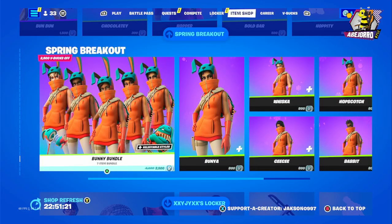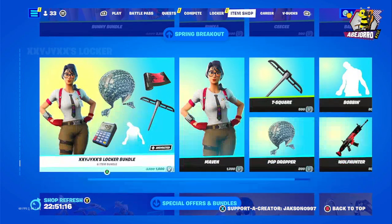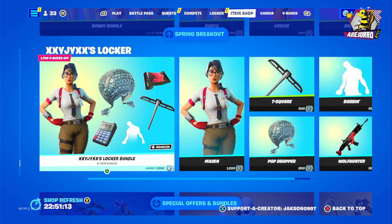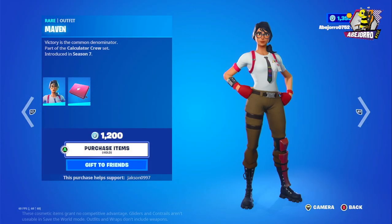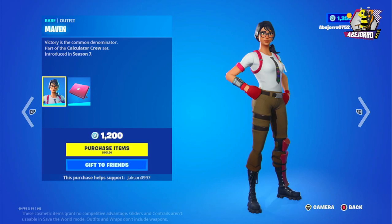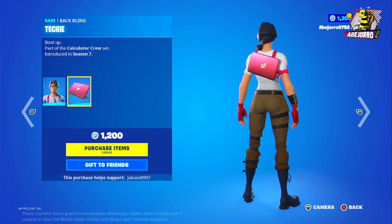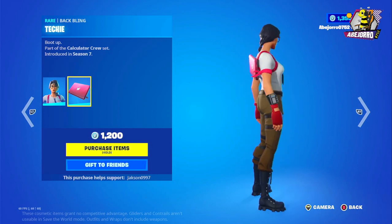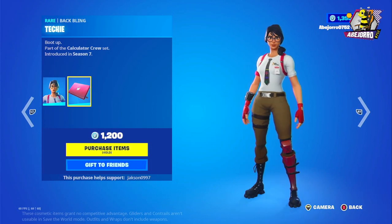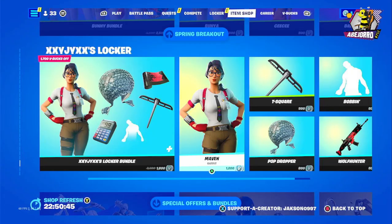Then we have Quackling, Pastel Stella, Hopper, Bambon, and Hoppity. Then we have the Bunny bundle with Bunny M, Whiska, Hopscot, CC, and Babbitt. And the Lacquer bundle with Maven at 1,200 V-Bucks, with the laptop back bling — also 1,200 V-Bucks.